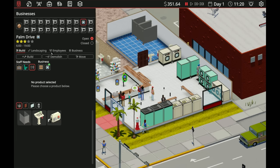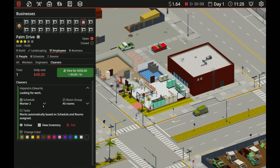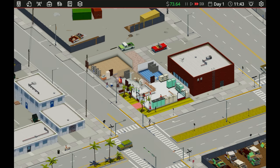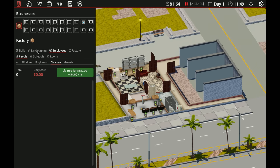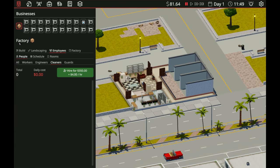I want to get a cleaner in here ASAP because the sooner we get a cleaner the better — people will complain if it's dirty. Go to employees, cleaners — oh perfect! You are going to be Cleaner One. The laundromat is good, we can leave it. It'll do its thing and we don't have to do anything with it anymore. Now let's head back to the factory — I built stuff that needed an engineer. The game limits how many people you can hire for your factory.